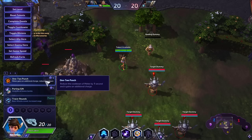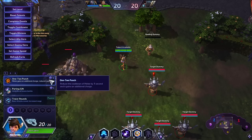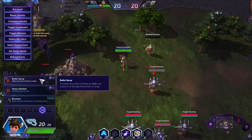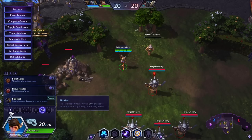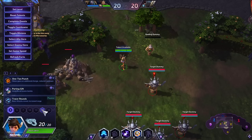Now let's talk about the talents. 1-2 Punch reduces the cooldown of Melee by one second and it gains an additional charge. This will allow you to jump in and tag someone twice. This gives you more burst potential because you could go in W, R, W, and burst people a lot more than you normally would. This also synergizes with Bullet Spray, where your W now hits everyone around you and increases the radius of melee, so you can use it for wave clear or go in the middle of their group and do two big Ws, AOEing everyone in their backline.